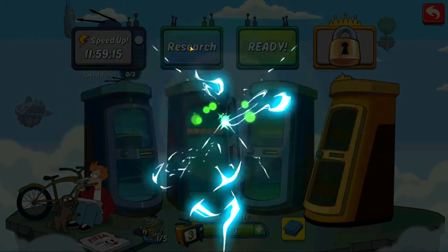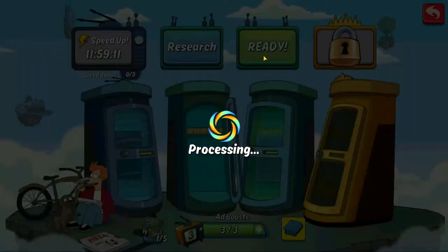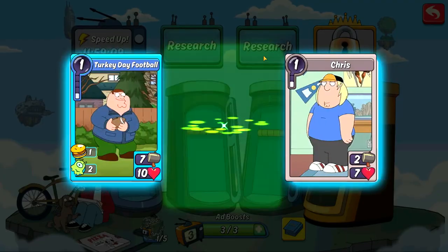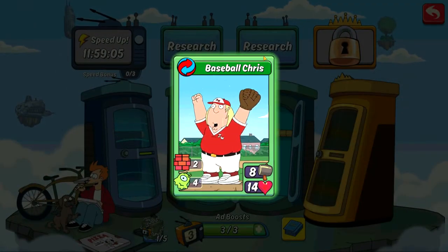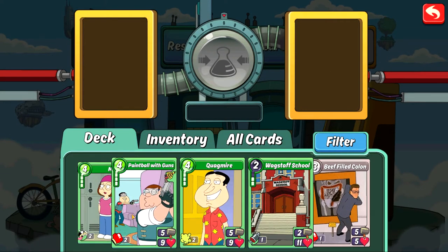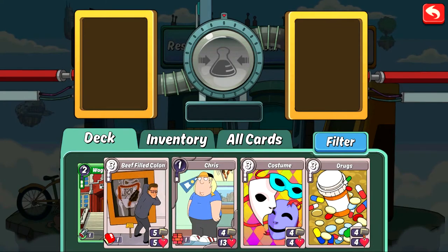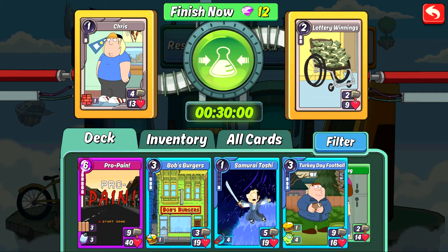Let's take a look — beef-filled colon with Meg will give us ballet, and we've got turkey day football, and Chris will give us baseball Chris. That looks like a pretty good card. Let's see what else we got in the Family Guy tree. We've got Chris — that's somebody we're gonna be working with — and lottery winning, that was another Family Guy card, so let's get that going.